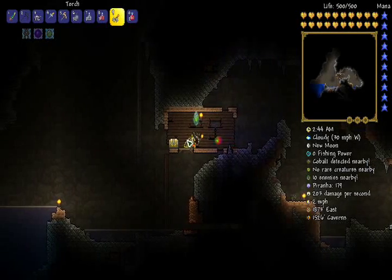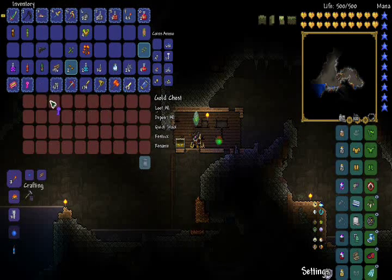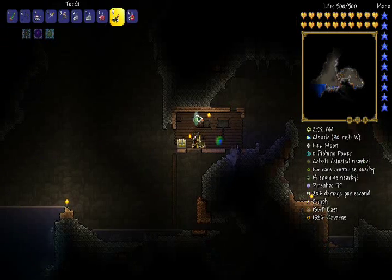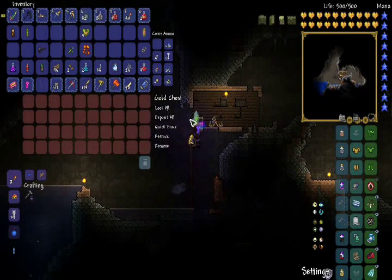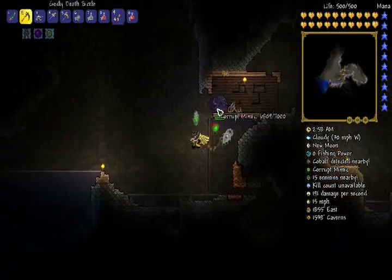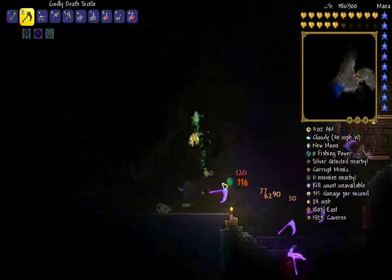I had a crazy idea that came from the internet — it said to take one of your keys and put it in an empty chest. I don't know if this will actually do anything, but let's try it out. Oh god, it works! Oh my god! So that's what the keys are supposed to be for, apparently.